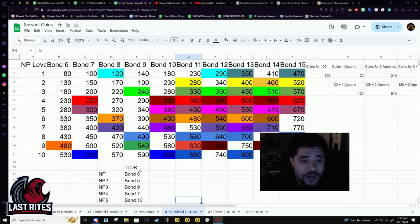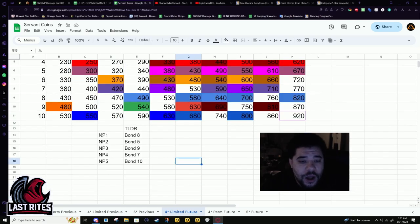For limiteds: MP1 bond 8, MP2 bond 5, MP3 bond 9, MP4 bond 7, MP5 bond 10 — because I don't think leveling 120 with no appends is a good idea. And then after that it's kind of just your choice.